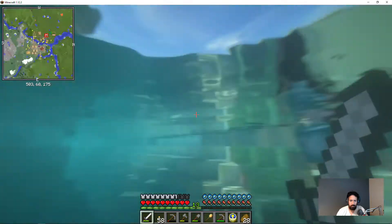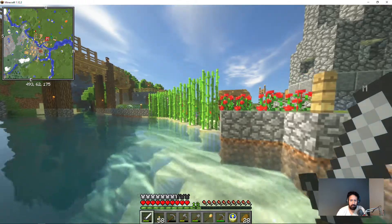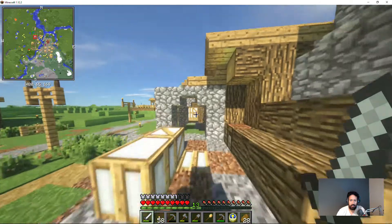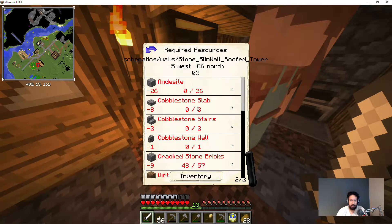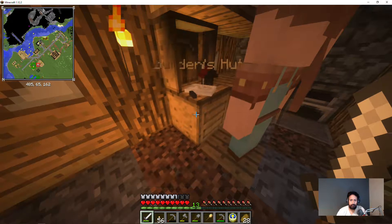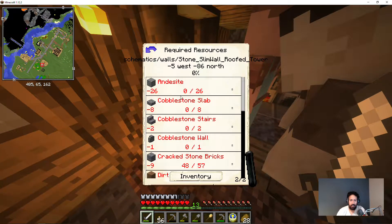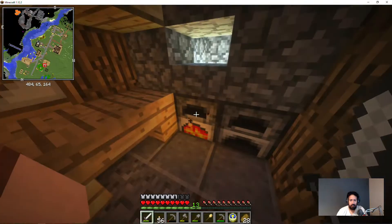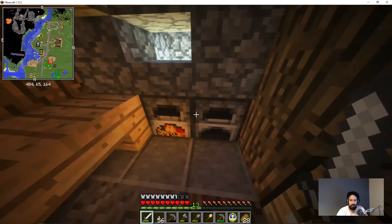That was close - sometimes my spacebar works, sometimes it doesn't. Anyone who's seen my Warzone videos will know that I sometimes crash into the floor because my parachute won't open. Let's go get the stuff. We need cobblestone, some stairs - we have that. Cobblestone wall - we have that. Cracked stone bricks - didn't have enough yet. Let's go make some more bricks and put them back in the oven.